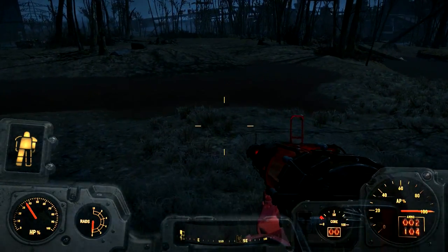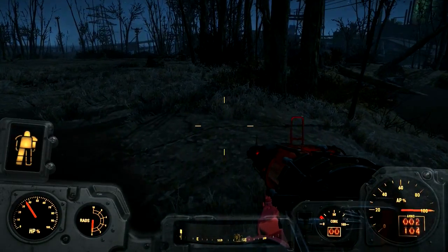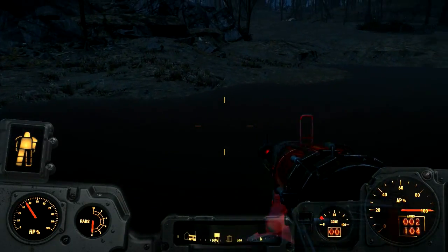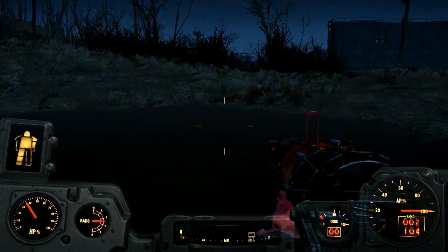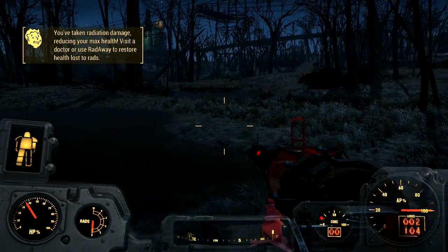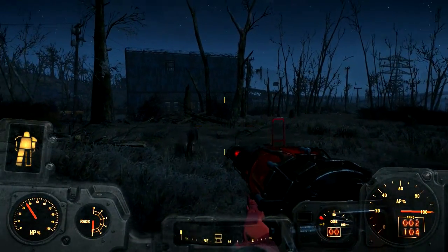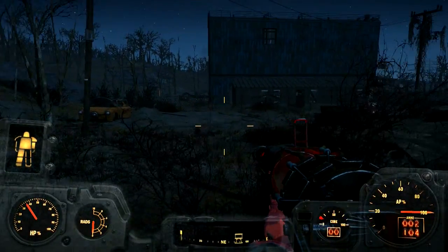I like how the power armor actually tells you how much radiation you're getting. I like stepping in the water — you're getting no radiation. There we go, see? Six radiation in a second or something — and it goes back down. That's awesome. I might fast travel with the armor, seeing as how the power core is draining and I won't be able to use it much longer.